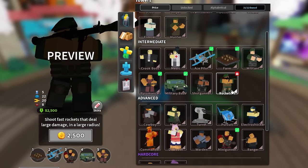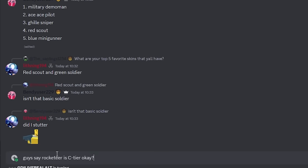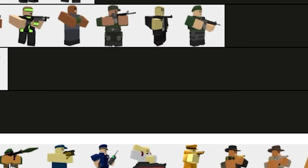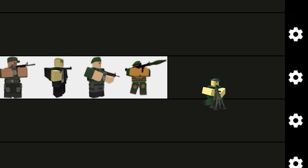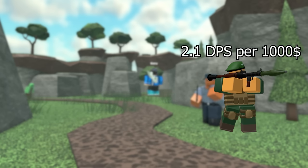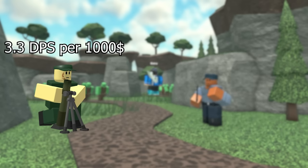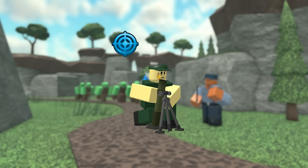Rocketeer is not a tower I've used before, but after getting some opinions, it was a conclusive C-tier. This was mainly due to better alternatives such as Mortar, and the DPS just not being that great. Rocketeer has 2.1 DPS per 1,000, but Mortar has 3.3 per 1,000. And what's sad is Mortar also has more range and max damage too.